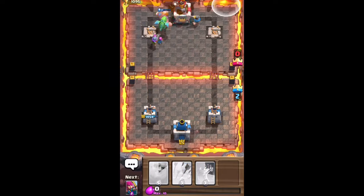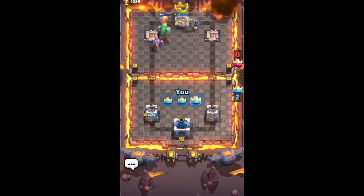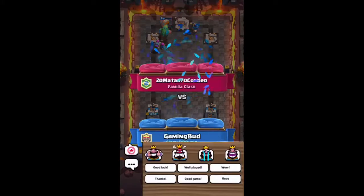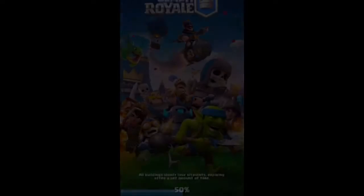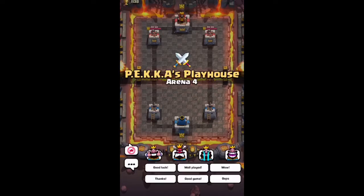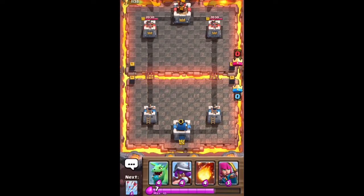Sorry if you hear any parent noise in the background, they're probably just trying to get my attention. Anyway, that was a three-crown-to-zero victory. We're going to show this last battle right here and I'm facing off against dceron. I just start off saving up my elixir and put a baby dragon down in the back.